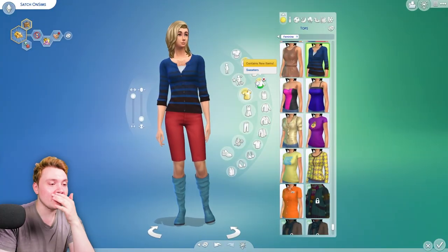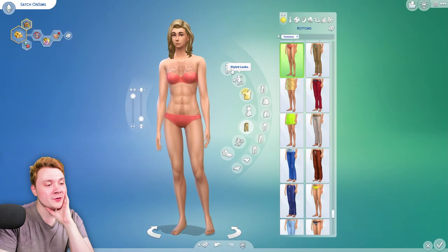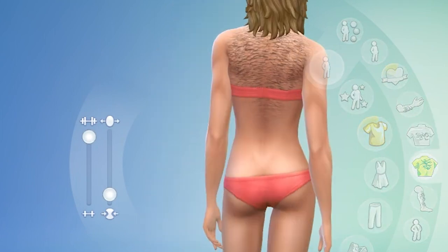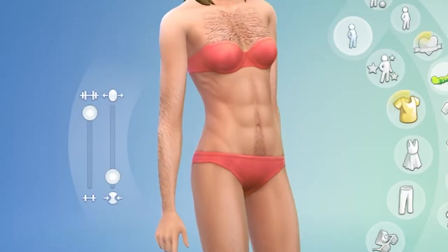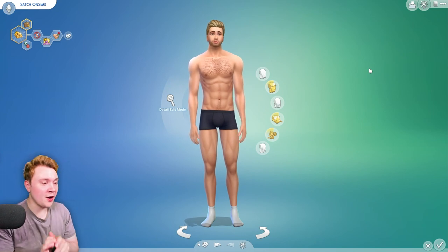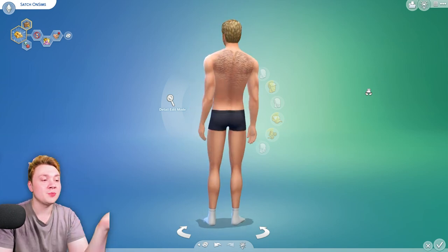In terms of women — oh my God, this is Satch on Sims dressed as a woman. This is what I would look like if I was a woman. You're probably wondering: can women have body hair? Let's have a look. Women can have the exact same torso hair as men. They can have the exact same back hair, and they can have leg hair and arm hair if you want. I think it's nice. It's taken them eight years, so I'm not going to say I love the Sims team, they're working overtime. No, they're not. They just put a PNG of some black lines and called it body hair. Why did it take them eight years? But at least we got it.